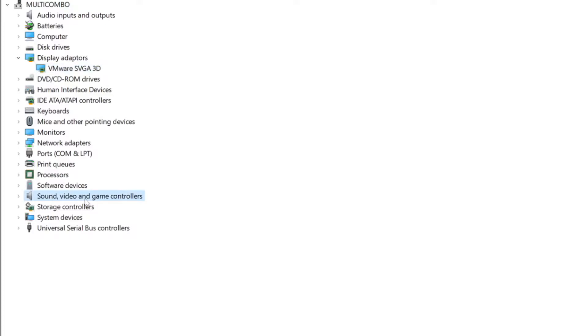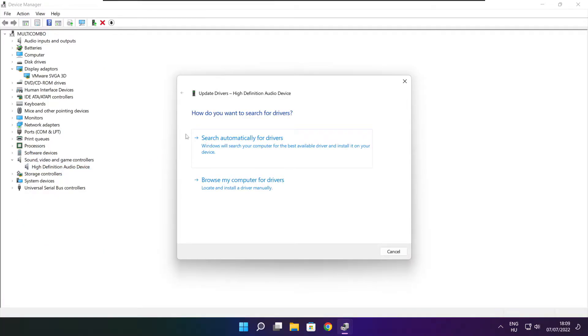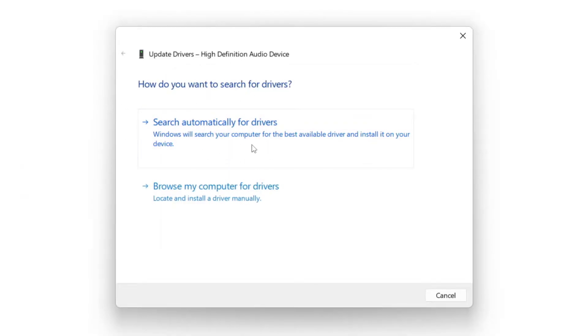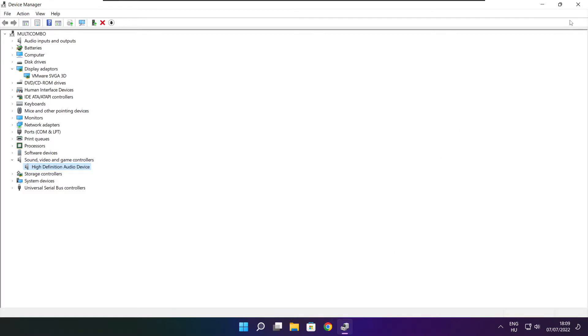Click sound, video, and game controllers. Select your audio device. Right click and update driver. Search automatically for drivers. Wait. Installation complete and click close. Close window.